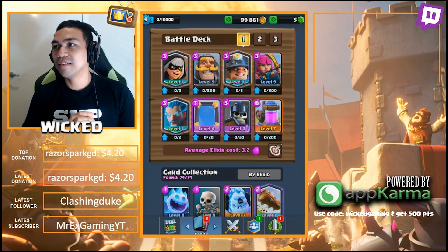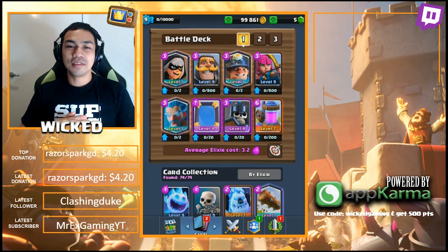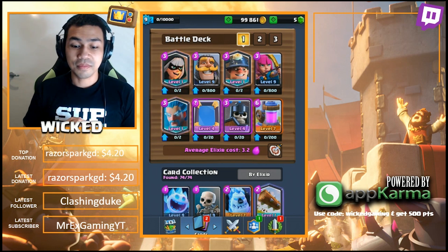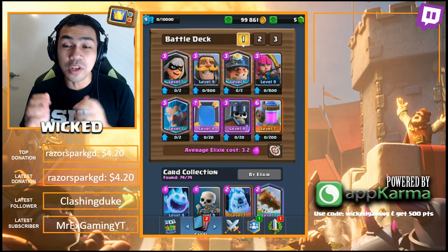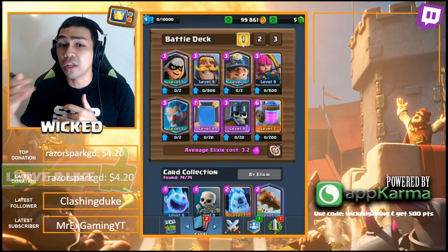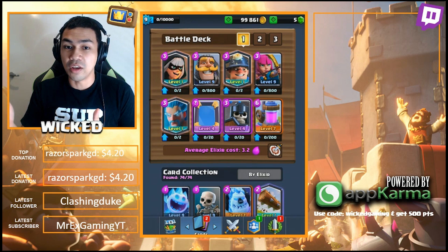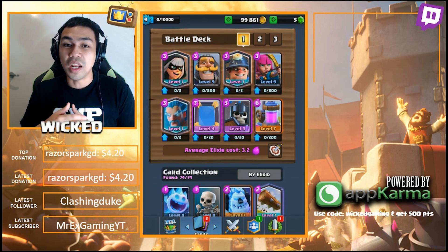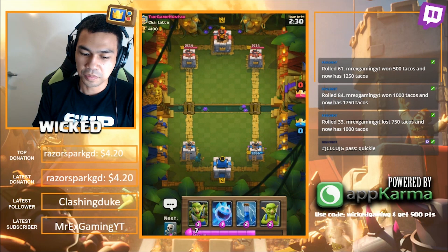Hey, what's going on guys, this is The Game Hunter and my friend Wicked Gaming. How's it going brother? I'm good buddy, how are you doing? I'm doing amazing. We have a special challenge for today - we have the new legendary card, the Bandit. We're going to see the interactions with all the cards in Clash Royale, except for the ones it can't touch like air units - the lava hound or baby dragon. Any ground units we're going to put to the test and see how it goes. Alright, Bomber versus Bandit, this is going to be interesting.